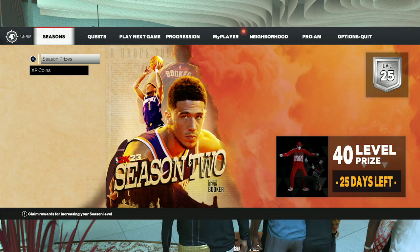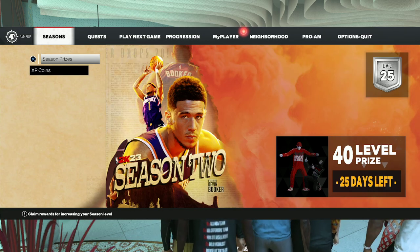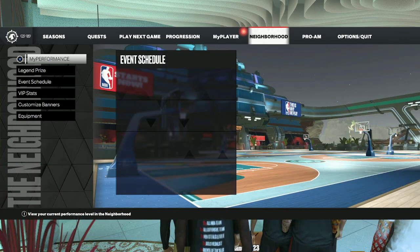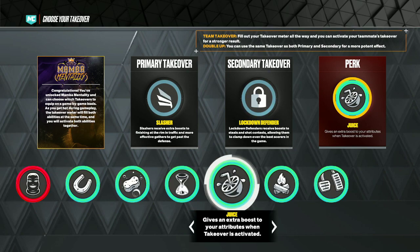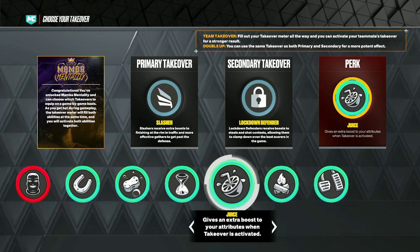What is going on guys, Delta Dan back here again with another video. We're on the park side of things, so we're going to be going over the Takeoff badge Juice and how to get that. We'll go over the steps - it's not hard at all, it's pretty easy. A lot of people use Acceleration, which I was using until I figured out what this badge actually gives you.